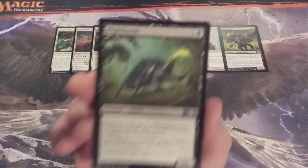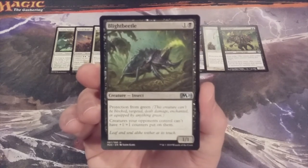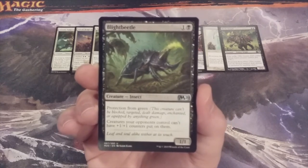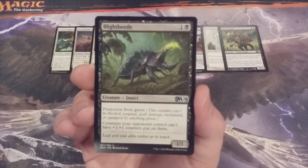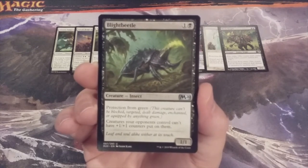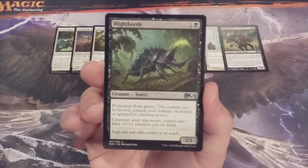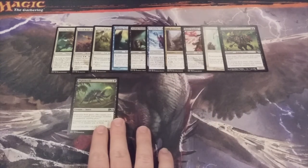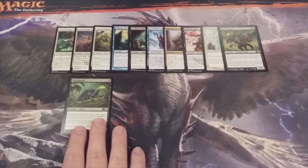Number eleven: Blight Beetle, a 1-1 Insect with protection from green. There are going to be a slew of protection creatures throughout this cube as a way to facilitate a quicker game and motivate sending creatures into combat. Blight Beetle also has an additional ability: creatures your opponents control cannot have plus one plus one counters put on them. This could really hose a game plan if opponents have creatures that benefit from plus one plus one counters.